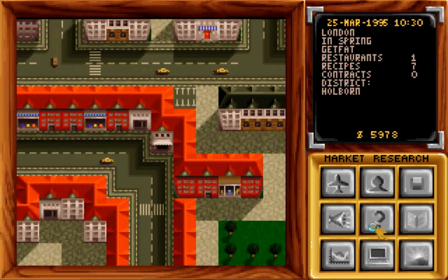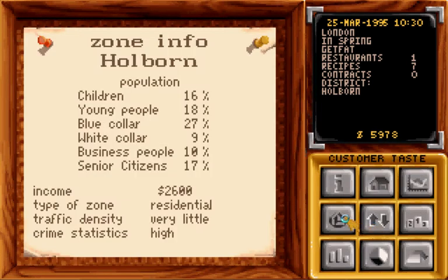What we're going to do is create a new pizza, but first we need to find our customer base. To do that you go into area info and that tells you the breakdown of the population. Our main customer base is going to be blue collar people and young people, and maybe senior citizens as well — children, young people, blue collar, senior citizens. We don't really care about white collar and business people.